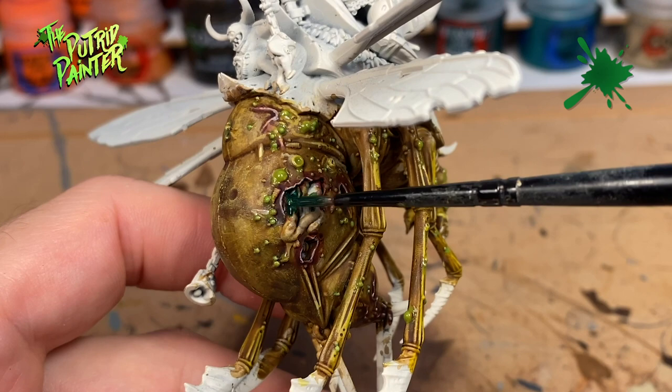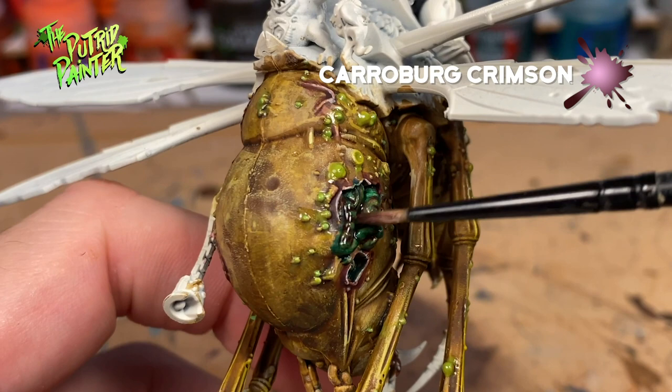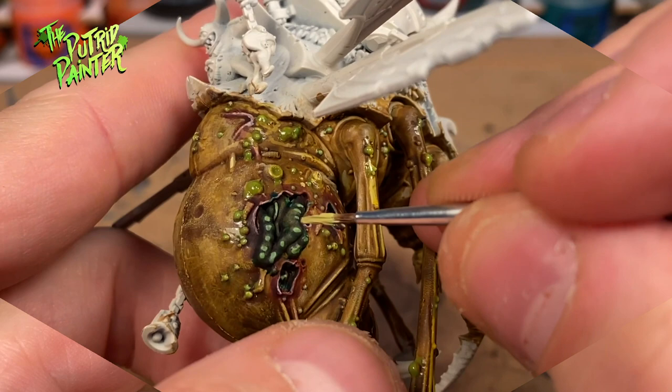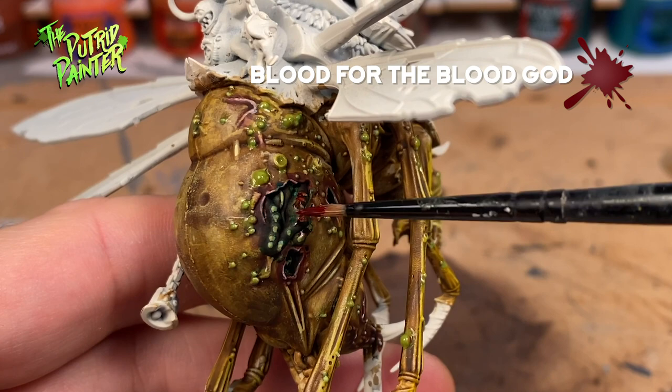Time for some gore. I base coat the entrails with Orc Flesh — I want to make the gore look a little bit different this time. Then I wash the gore with Carroburg Crimson, and I highlight the gore with Biel-Tan Green. For a final highlight I use Ogryn Camo. And finally I splatter on some Blood for the Blood God for good measure.